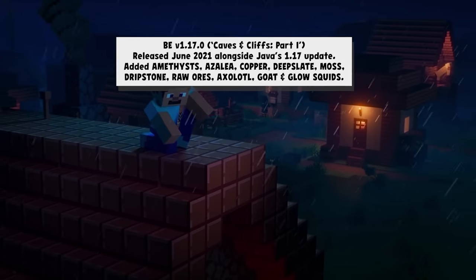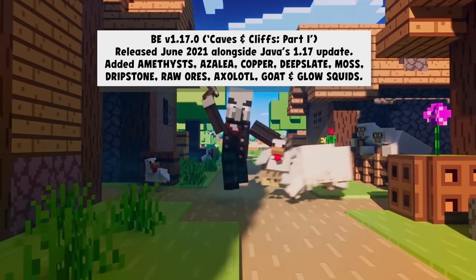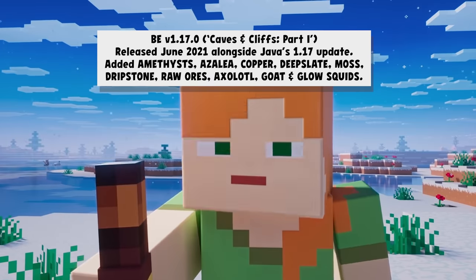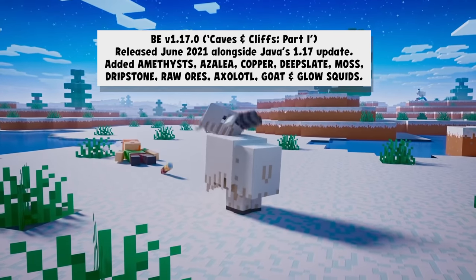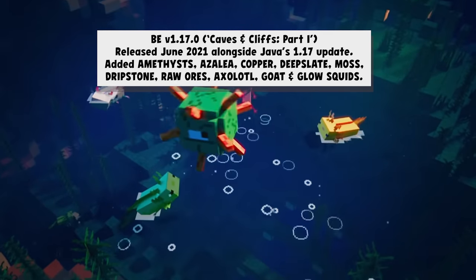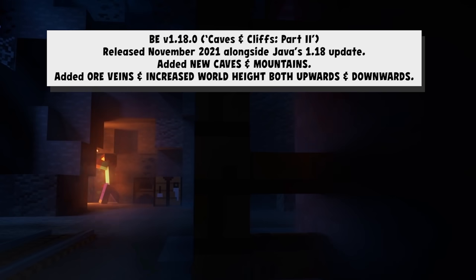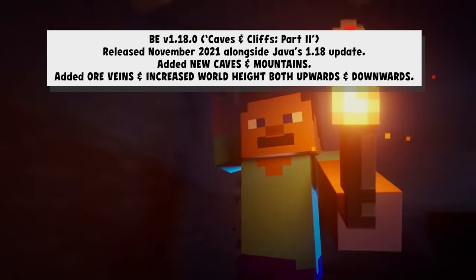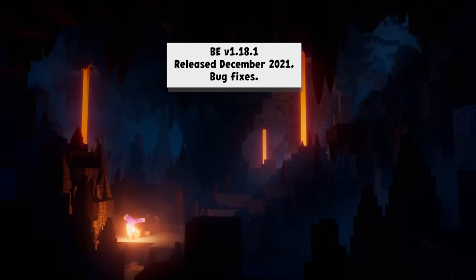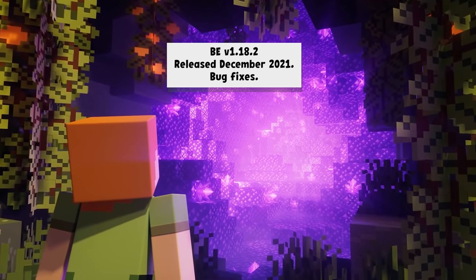That brings us into 1.17, which was initially envisioned as the Caves and Cliffs Update. However, because of the coronavirus pandemic and the issues of such a big technical update, they decided to split it into two — and launched all the features they'd been planning but without a way to access them until 1.18 launched, which was later that same year in November of 2021. That's when the new cave and mountain generation came alongside all veins and increased world height both upwards and downwards. 1.18.1 followed just a short month later, and 1.18.2 came in December.